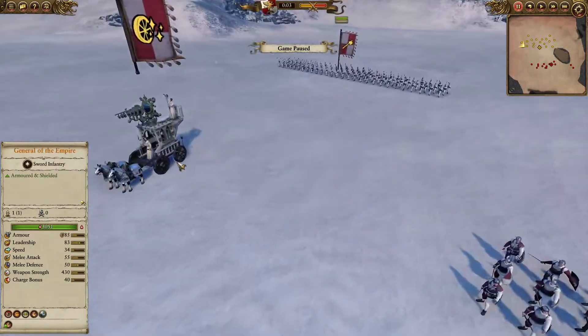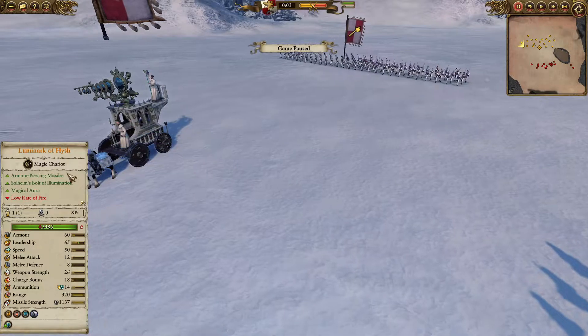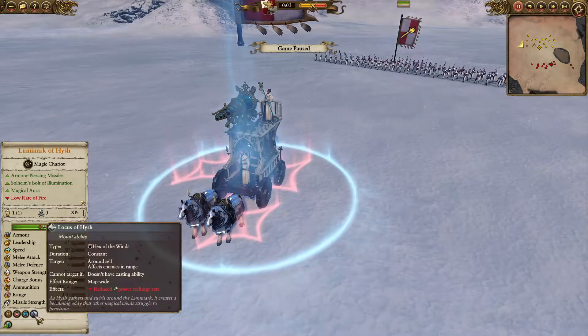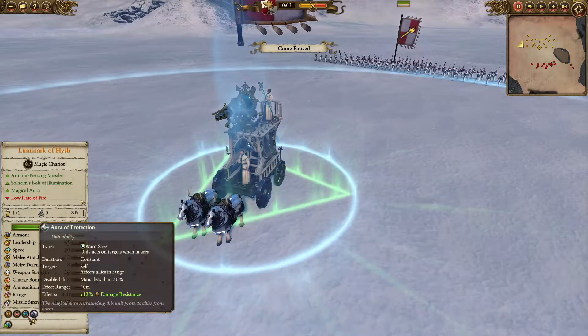The last unit today is something I really want to focus on — the gorgeous Luminarch. This bad boy has a massive 1,137 armour-piercing missile strength, also having Flame and Magic Attacks, going to be very good up against Ethereal or Regenerating units. He also has Locust of Hish, giving a reduction to Power Recharge Rate, as well as Aura of Protection.